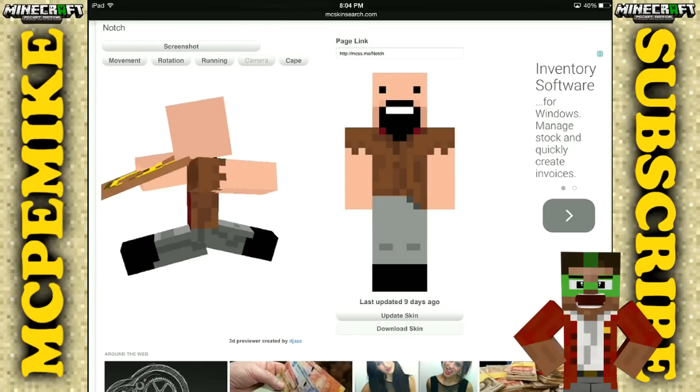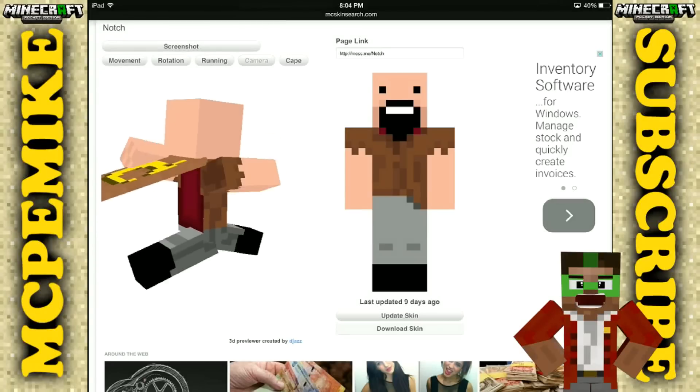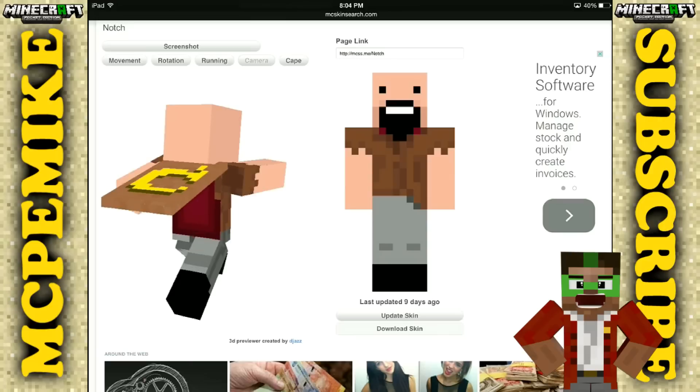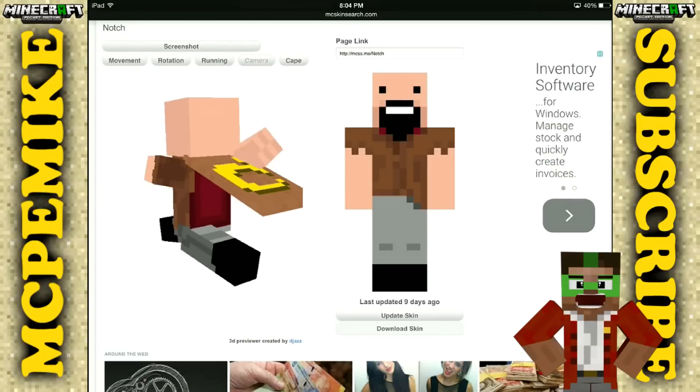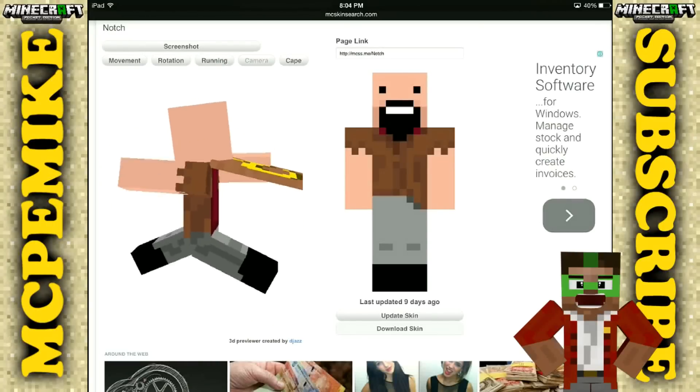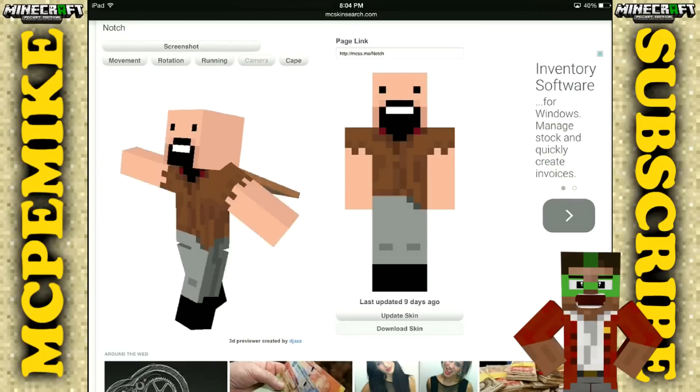Next we have Notch, the creator of Minecraft. Also a very well-known skin and really cool — the classic hobo kind of look. As you can see, it's also got a cape, so when capes come out for MCPE that should also work. You can go and try this one out for yourself as well.